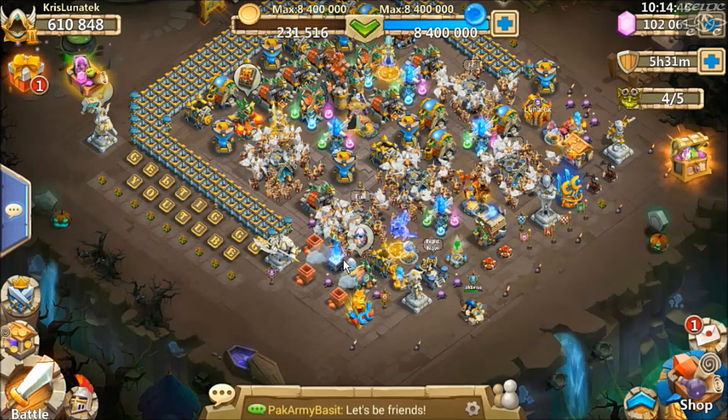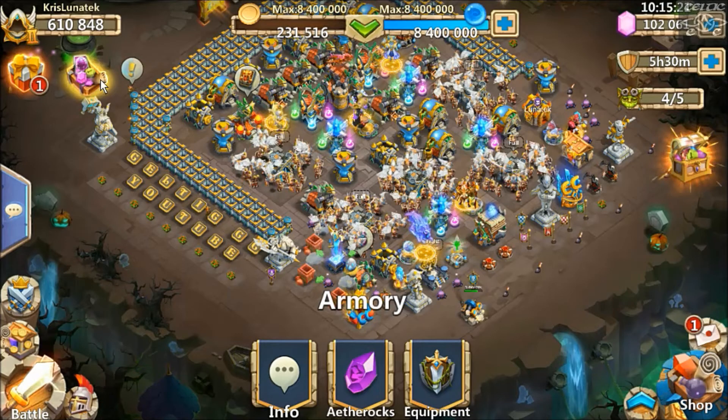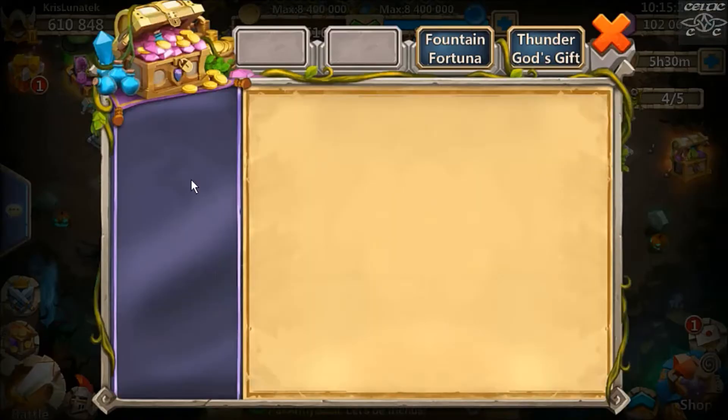We've got a new enchantment: Hyper Strength. At level five, it raises this hero's attack by 35 and energy regain rate by 40 during battle — a bit like Nimble but without the dodge component. I don't rate it that highly to be honest. It's alright, nothing special — I wouldn't be going nuts trying to get that on my heroes.